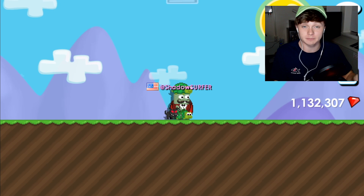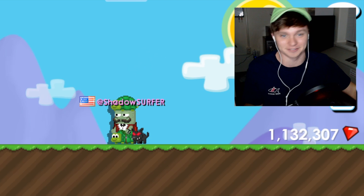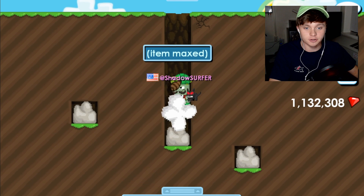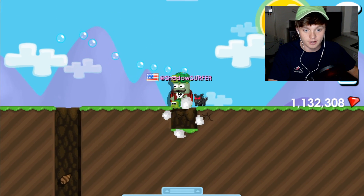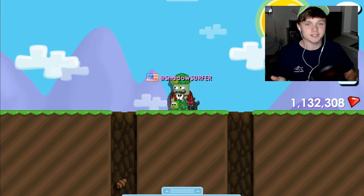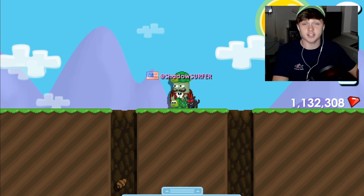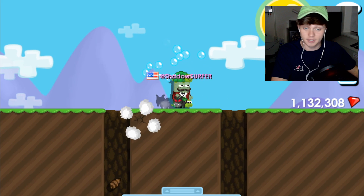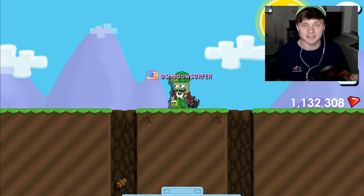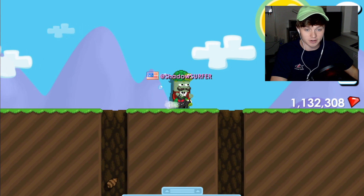Today we're doing a mini game with random players in Growtopia. I don't know what to call it yet — something like 'don't pick the wrong hole.' Basically, there are two holes next to each other: one has a diamond lock and the other has something like a dirt block. Players come into this world and try to pick the correct hole to win an insane item, or they get absolute trash — a 50/50 shot.